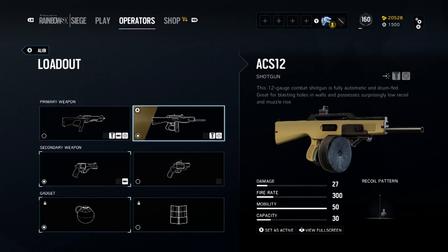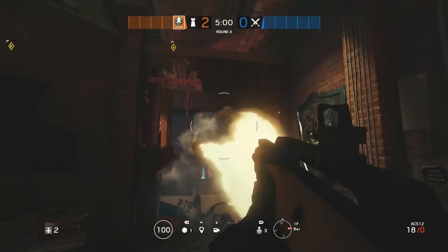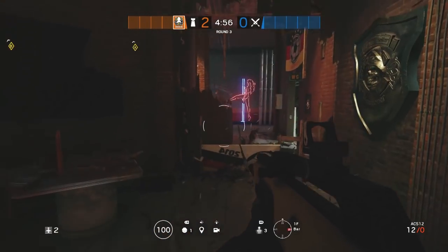Now let's take a look at the ACS-12. This is an automatic shotgun. It does 27 damage, which is a little bit low, but it has a high rate of fire at 300 and an ammo capacity of 30 in the drum magazine. As you can see here, this thing is really great for shredding walls in no time flat. Its role as a tool on the defensive team is simply unequaled.